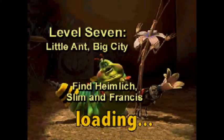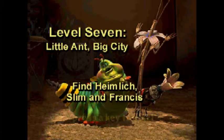Level 7, Little Ant, Big City. Find Heimlich, Slim, and Francis. These levels have really, really cool theming, and they're very enjoyable, but boy howdy is this level gonna be hard.